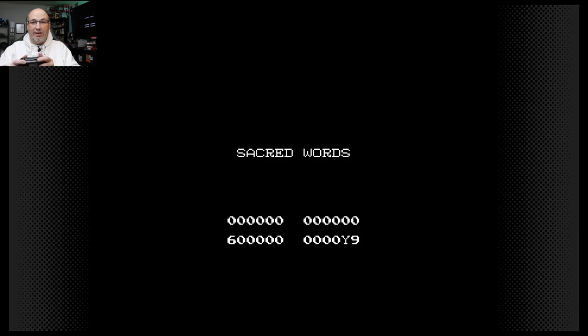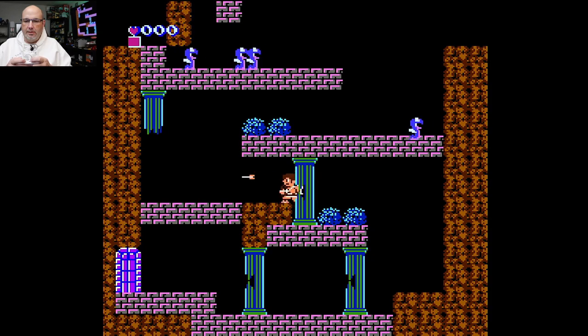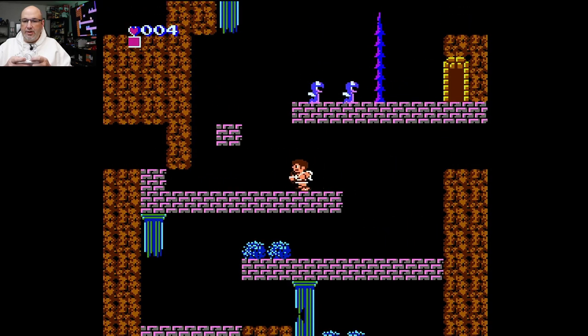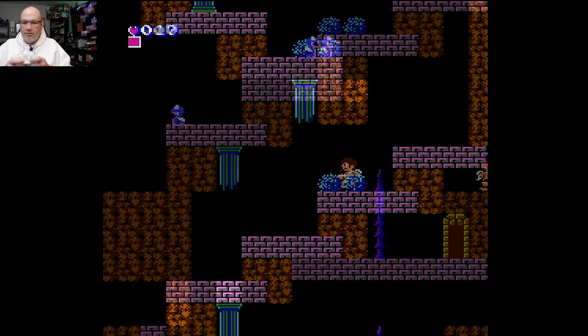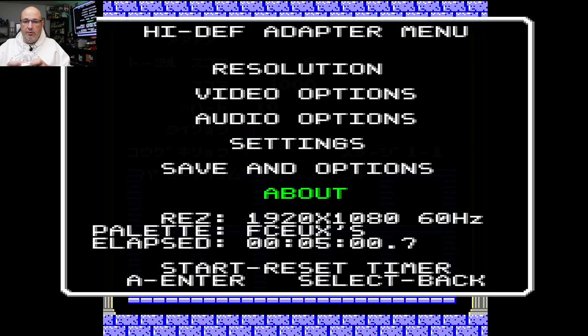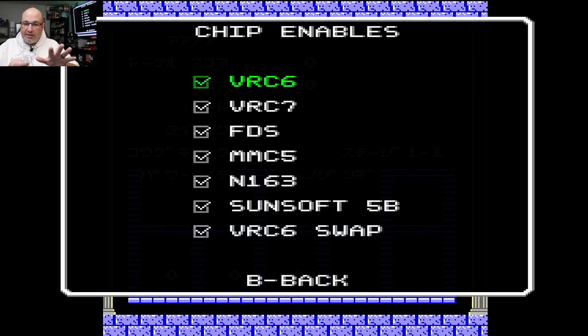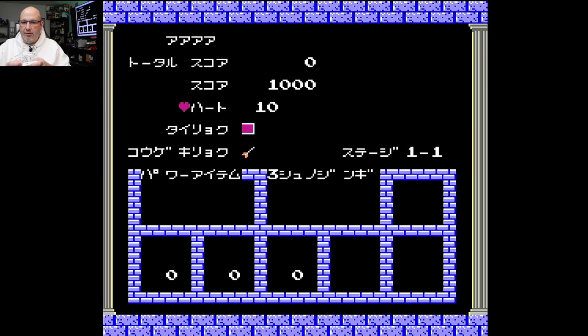Now let's take a listen to what it sounds like through the enhanced audio on the Famicom Disk System. Here we have it on the Famicom Disk System, and you can hear the depth of the audio is a lot deeper and richer — it has more bass to it. Let me pause this quick so you can see what I'm talking about with the menu. There's the menu itself — we go to Audio Options, Enable, and there we have all the different mappers enabled for the different sound chip functions that the Famicom Disk System can do.